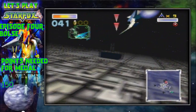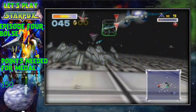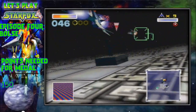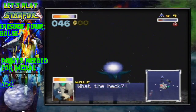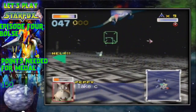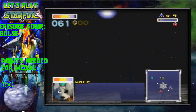Star Wolf is really easy this time around. I do the exact same as on the Fortuna stage — they're the exact same enemies. Falco, Peppy — get out of my way! I'm trying to save you and you're just flying right behind me.